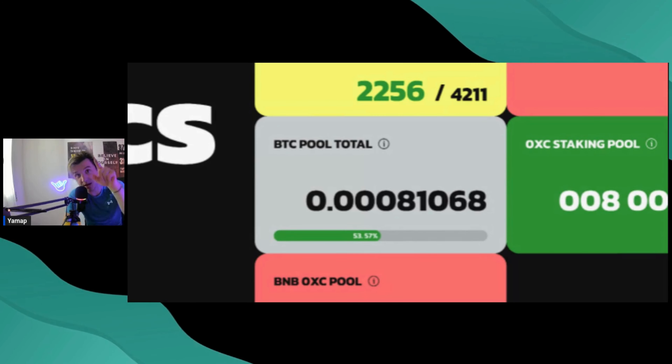That Bitcoin gets unlocked when the collection sells out. Until then, it's accumulation. You'll be able to go on the website and see the amount of Bitcoin we have accumulated — and heaps of other people will too. Pay attention: rewarded Bitcoin is used to buy OXC and rewarded NRD format. Links in the description.